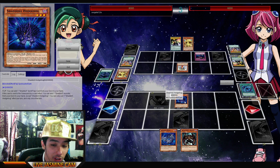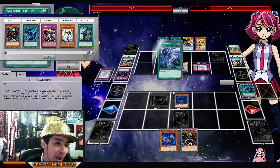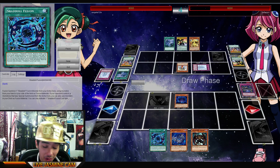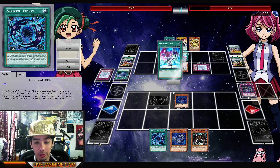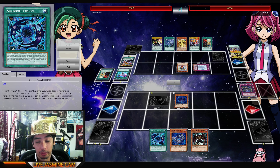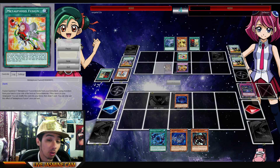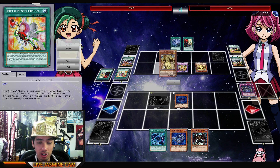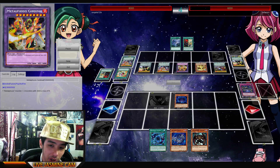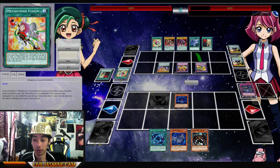Interesting to see someone still trying out Shaddolls. I feel so bad for Shaddoll players because I think the ban was too harsh on them. I've seen playing Fiend Comedian with the old-school Cephalon build that was popular in the OCG a few months back. Maybe that's the way to play the deck now because with no Construct, I feel like they should have just put Construct to one — going from Construct down to banned is pretty harsh. A lot of players were pretty upset about that. But the draw power is pretty real with Karaz.